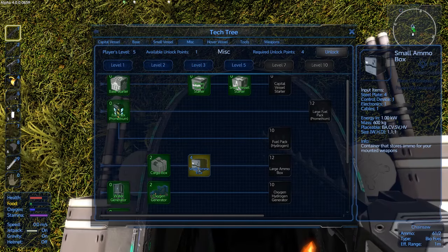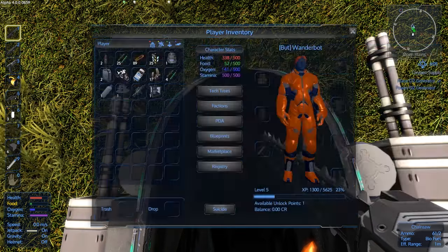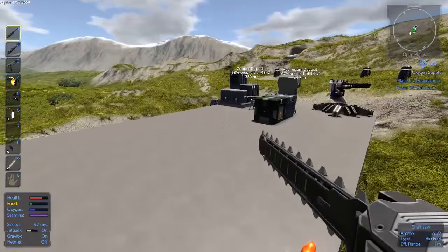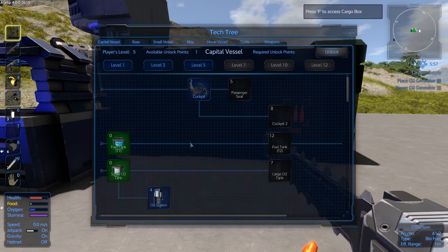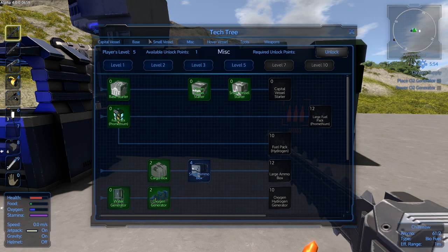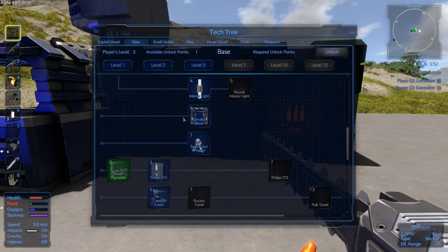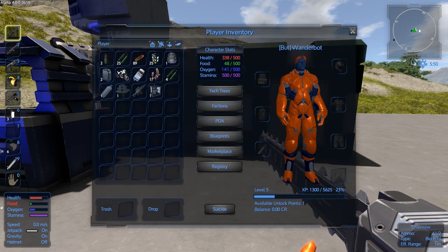I'm looking at it now. I need a small ammo box. I'm just going to see if there's a tech tree version of it. Can you make a small ammo box if you can make a large one? It's a level 3 thing. I just need one. It's under miscellaneous from what I can tell. You get rockdust from crushed rock. I'm trying to make a small ammo box — I have plenty, honestly.